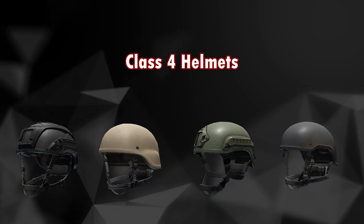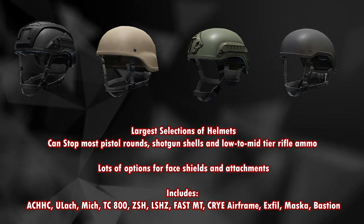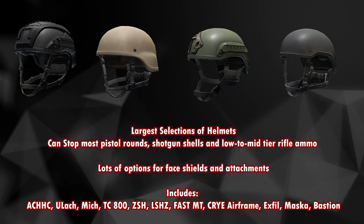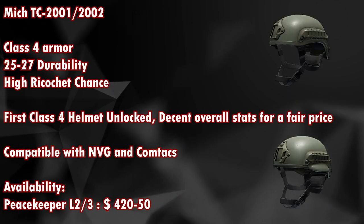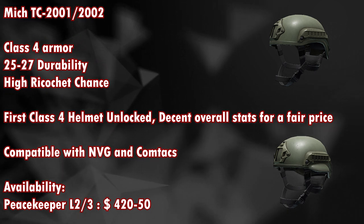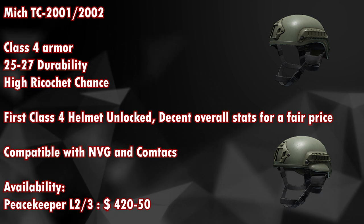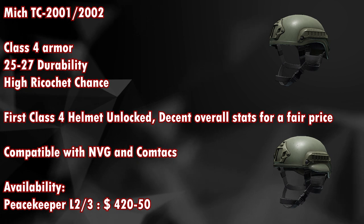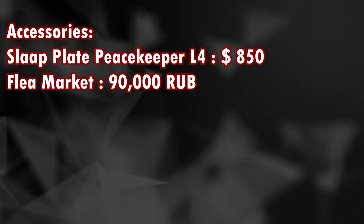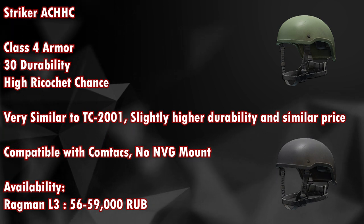Class 4 armor has the largest selection of helmets and can stop most pistol rounds, shotgun shells, and low-to-mid tier rifle ammo, with lots of face shield and attachment options. It includes the AC-HHC, ULAC, MiG, TC-800, LSHZ, Fast MT, Cry Airframe, Exfil, Masca, and Bastid. The MiG TC-2001/2002 is a class 4 armor with 25-27 durability and high ricochet chance — the first class 4 helmet unlocked with decent stats for a fair price, compatible with NVGs and Comtacs. Available from Peacekeeper level 2 or 3 for around 420 to 450 dollars, and also from the flea market for around 90,000 rubles. The slap plate accessory is available from Peacekeeper level 4 for around 850 dollars.